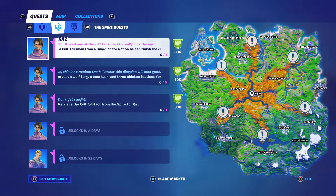What's happening everyone, Gamer for Life here. Today we're getting back to the challenges. I figured out what I did wrong last video — it was supposed to be collecting a cult talisman from a guardian for Raz so he can finish his disguise. We're going to Weeping Woods, which is one of six locations on the map you can go to.